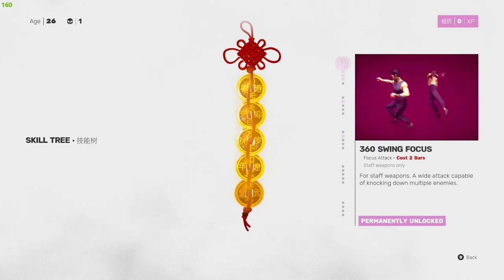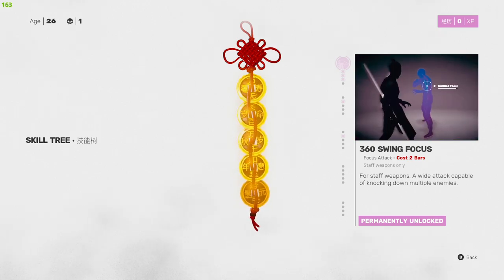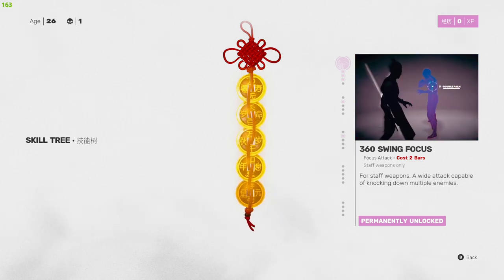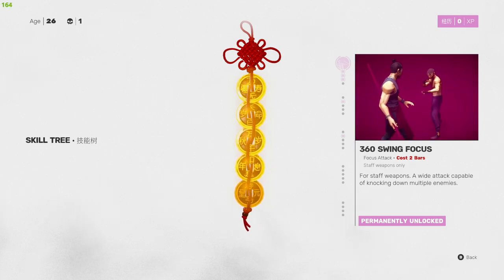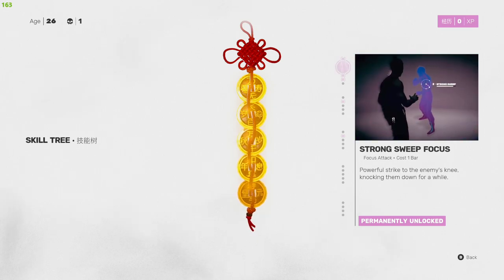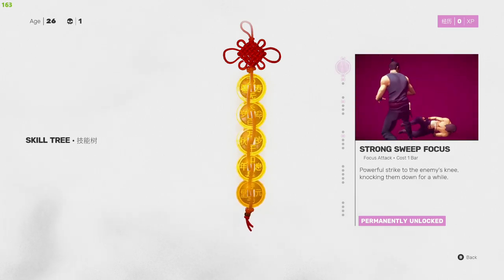Let's start off with the 360 Swing Focus. It costs two bars on the focus attack bar. For staff weapons, it's a wide attack capable of knocking down multiple enemies. Pretty straightforward — you hold left trigger, aim to the upper left, and then you can do the swing.